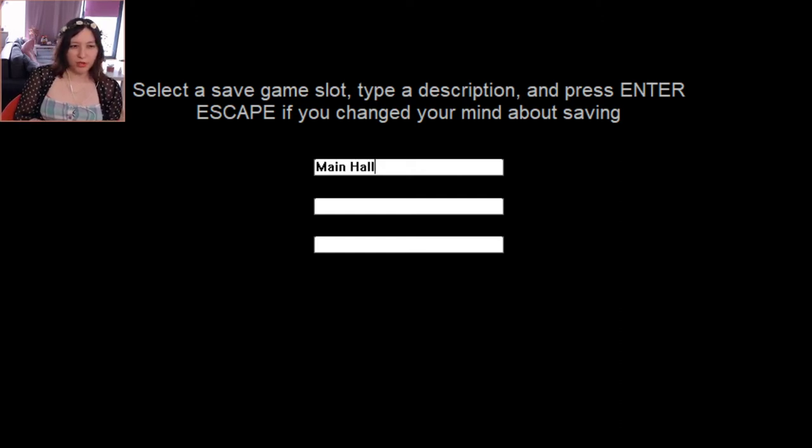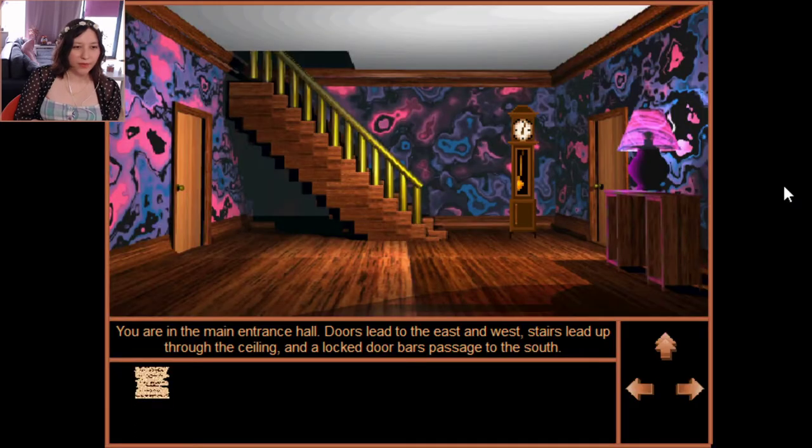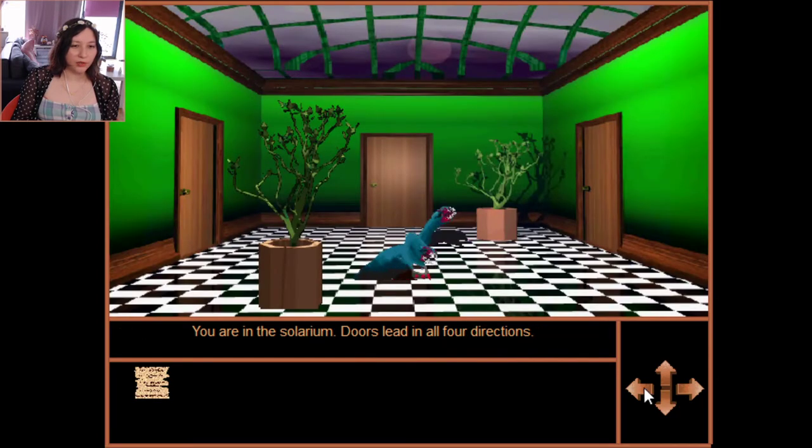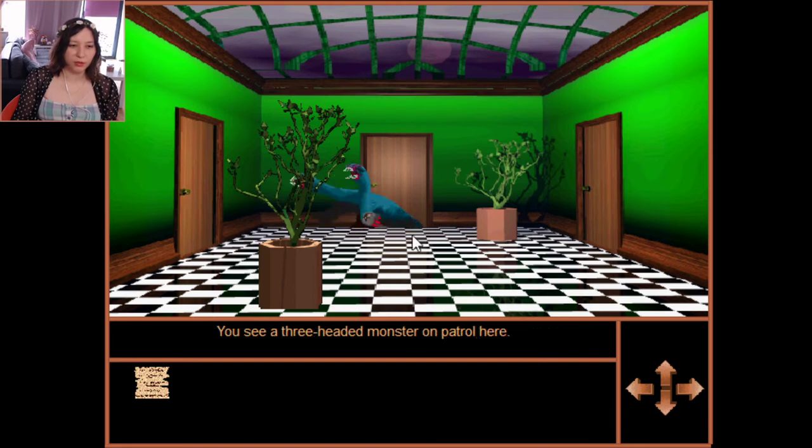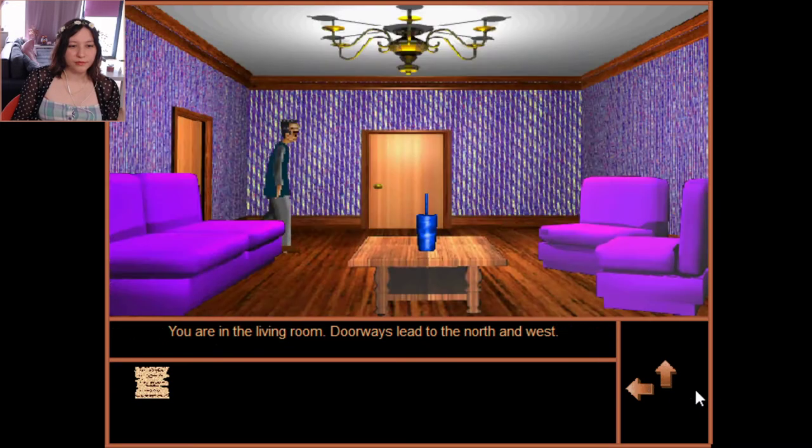I think we saved. Okay, we can do this. There's a three-headed monster on patrol — I definitely have to get rid of that. Nothing here on the left — don't think that three-headed monster wants you to go that way. Let's go right.